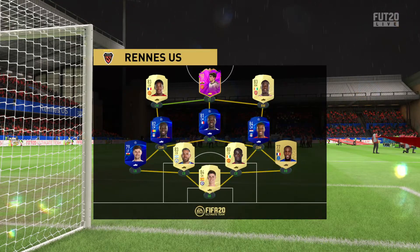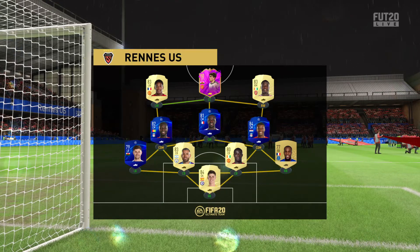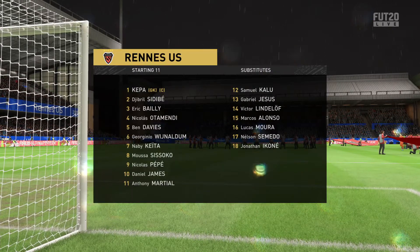Here is the team sheet for the home side. In goal, Arisa Balaga. Nicolas Otamendi plays with Eric Bailly at the back. Jorginho and Wijnaldum start with Naby Keita in midfield, and the last player on the team sheet is the one main forward.